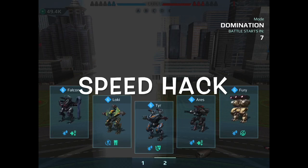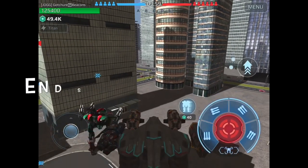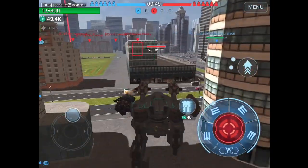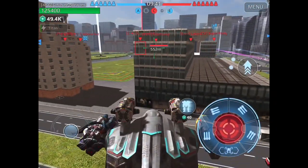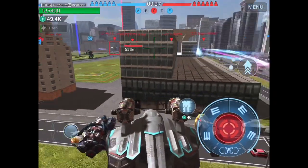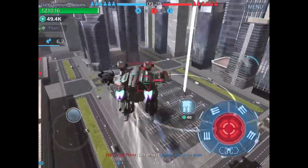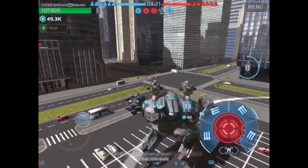I'm going to call this battle Speed Hack, and I'll explain why as we go along. We're in Shenzhen. In Shenzhen, I use what I call a closed map deck — and I speak about these a lot. There's closed maps and open maps. A closed map is a map like Shenzhen. Moon, Rome, and Power Plant are all kind of closed maps.